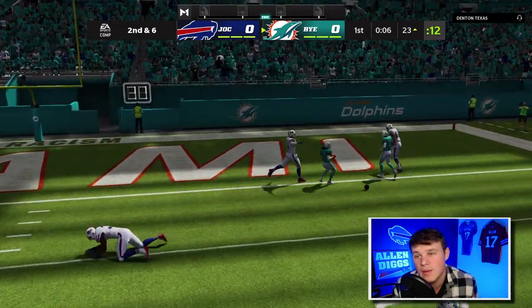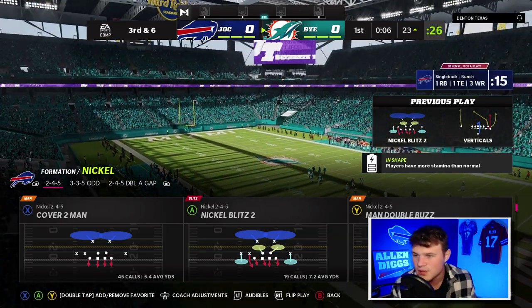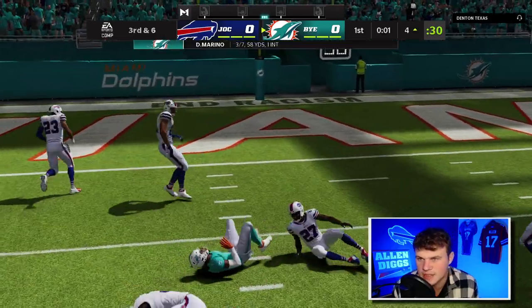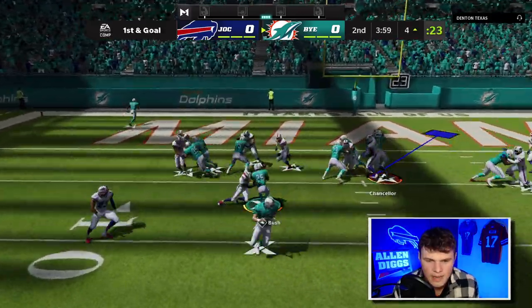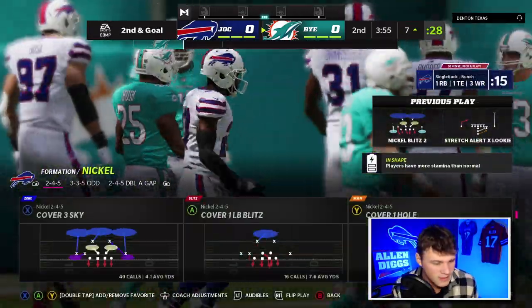That's gotta be a pick. Oh my god, we get the acrobat animation but how is Poyer lagging so far behind in man coverage? He's running at you, bro. Our DBs kind of suck. Re-ranked it on the right side — that's gonna be an easy stuff. This dude is taking us into the second quarter running this offense.